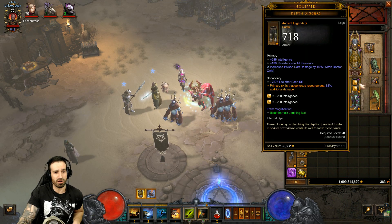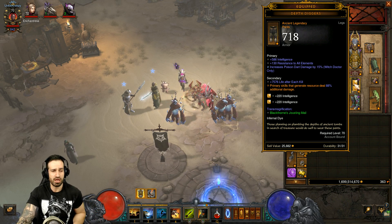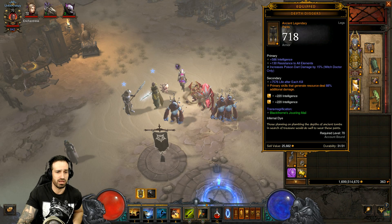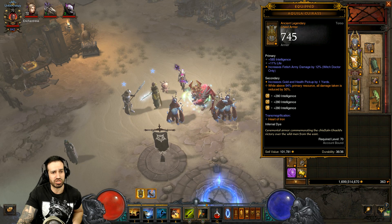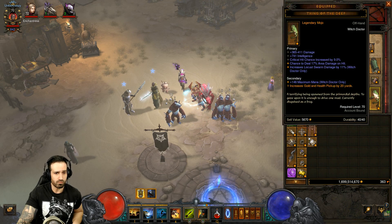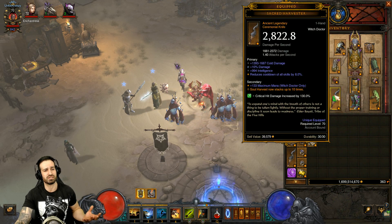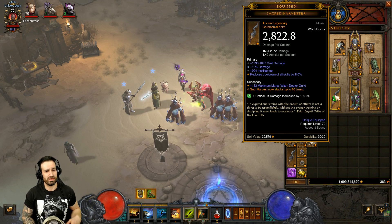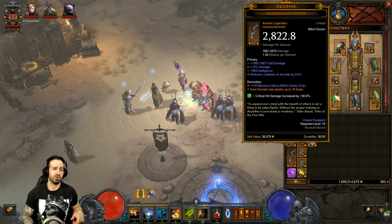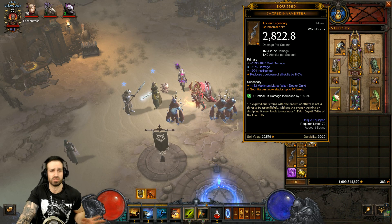It's luck of the draw as far as rolling items and stats go, but definitely prioritize attack speed, crit chance, crit damage, and intelligence. Poison Dart damage goes on your pants — make sure you put that in there. Fetish Army damage for your chest — make sure you put that in there as well. For your main hand weapon, always have a Flawless Royal Emerald gem in there, which increases your critical hit damage by 130 percent — that boosts your damage big time regardless of build or class.